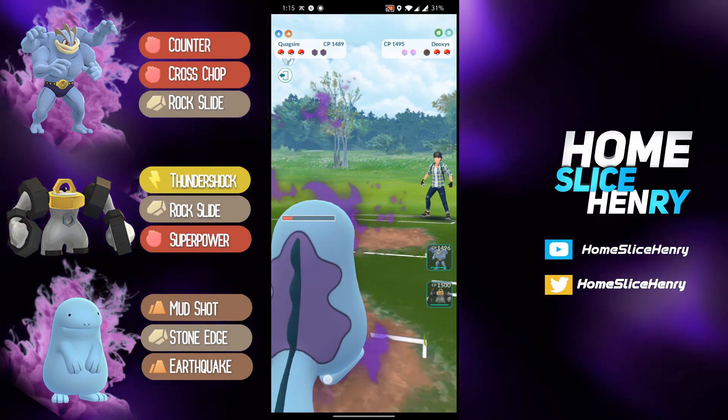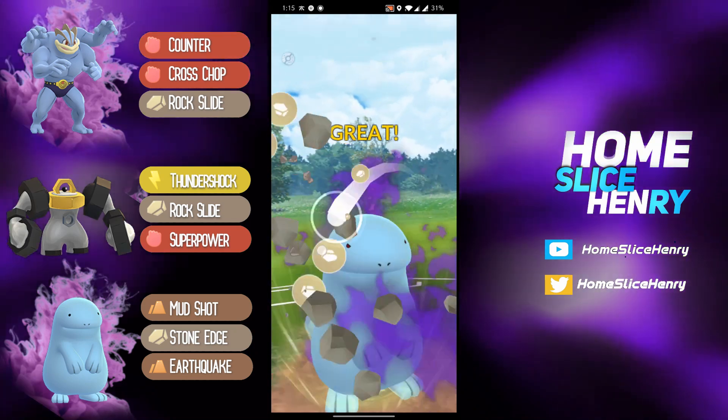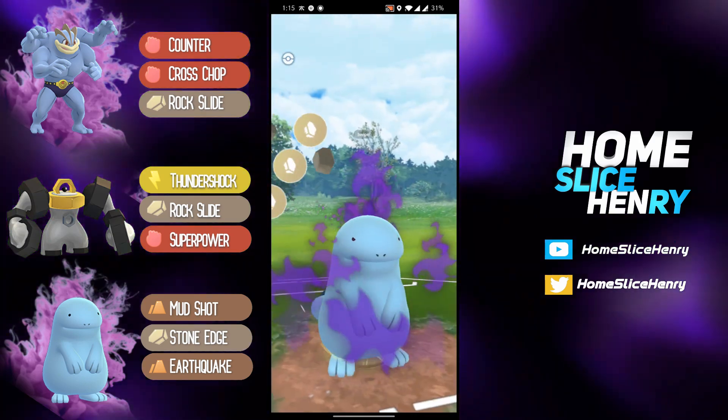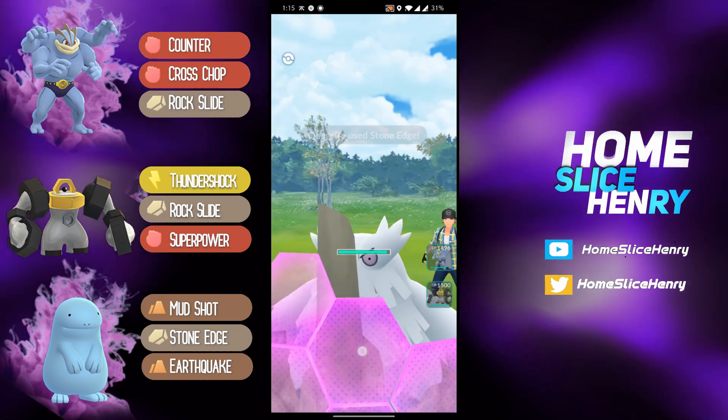Has a decent amount of energy here, so should be able to expend a decent amount. Going for the Stone Edge — if this lands, it's going to do absolutely huge damage. Unfortunately it does get the shield. Can they get to the second Stone Edge? They can! This is big. This should be able to pressure that last shield, which is fantastic.